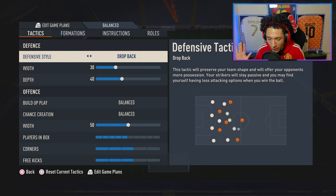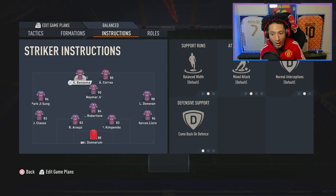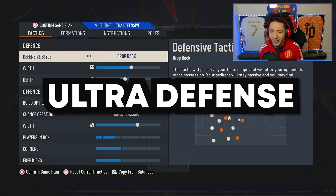This is the Balance instructions — pretty simple. That's what you start the game as. You want it to be as defensive as possible, so I have Drop Back and everyone on Come Back on Defense. This is just to defend the kickoff goals.